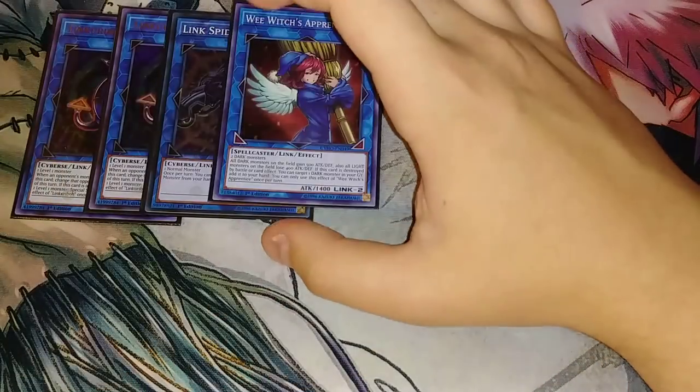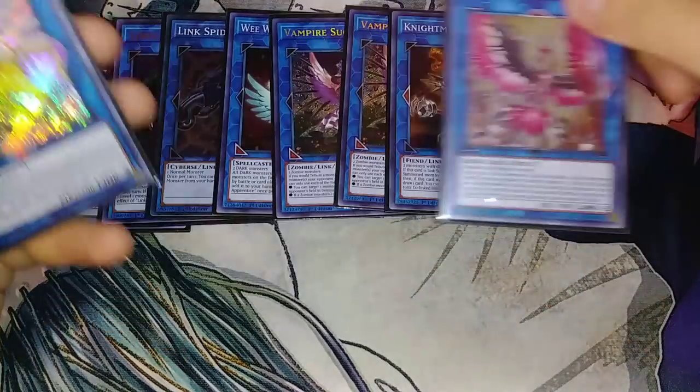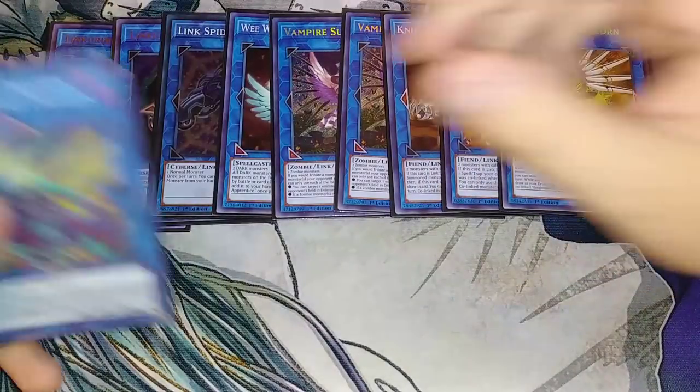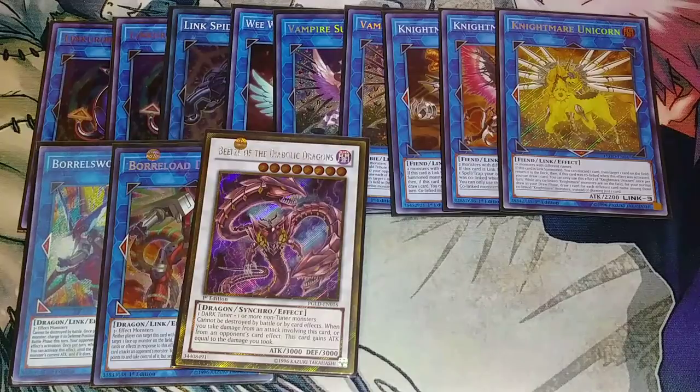I play one Wee Witch just in case I need that extra 500 point boost. Two Vampire Sucker, which is pretty much a generic in any zombie deck. One Serberist to pop monsters. One Phoenix to pop spells and traps — these are the cards I use with the Link Spider combo if I open double Skull Servant. Nightmare Unicorn to bounce monsters. Boral Sword and Boral Load to OTK my opponent. Beals is easy to make with Unizombie — just send Mizuki to the graveyard and have another level 4. A lot of decks can't deal with Beals anymore because they don't have targeting removal and can't beat over or destroy him by battle.